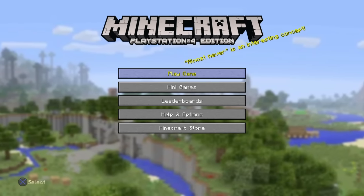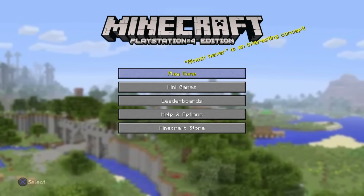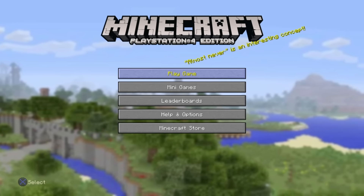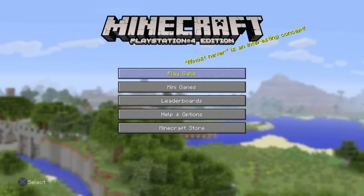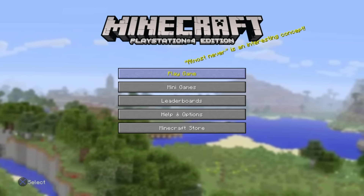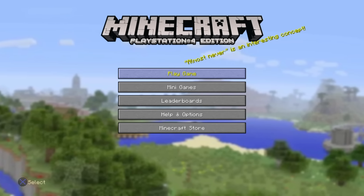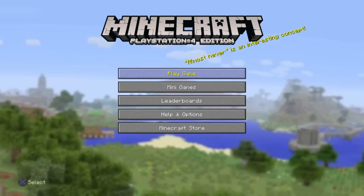Hi guys, once again I'm back with another video for Minecraft glitch for consoles. In this glitch I'm going to be teaching you guys how to do the x-ray glitch, where you can basically look through your world for a few seconds, and it can help you locate maybe some caves to find some essential ores.